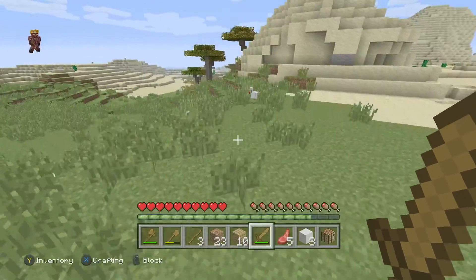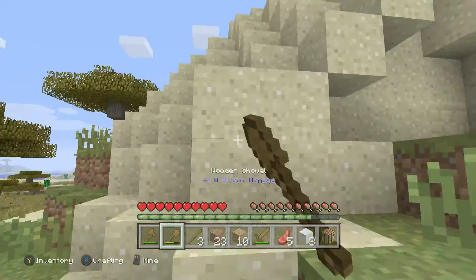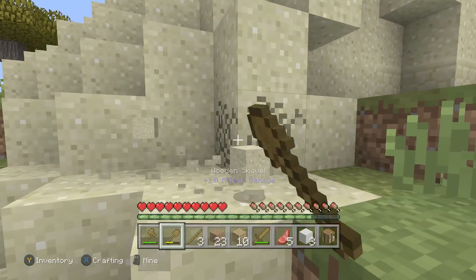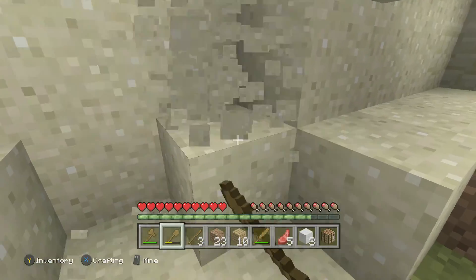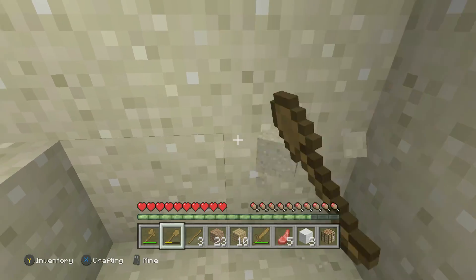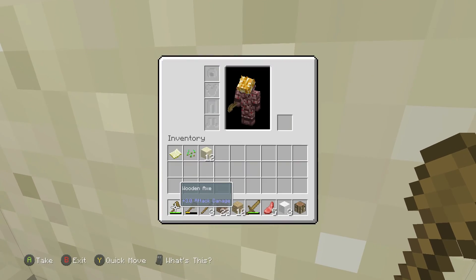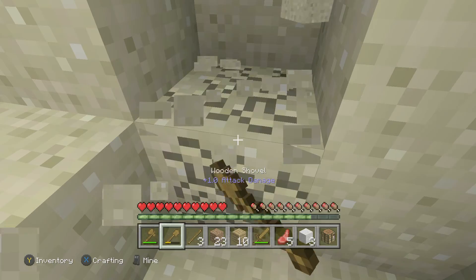So guys, we have our bed. We're gonna go over to this sand area. My house is going to be a bit of a jumble — you're probably thinking the entire house will fall down if it's made of sand, but what if it's made out of sandstone? It won't fall down.